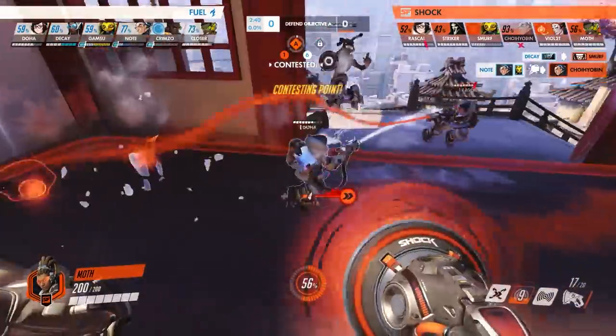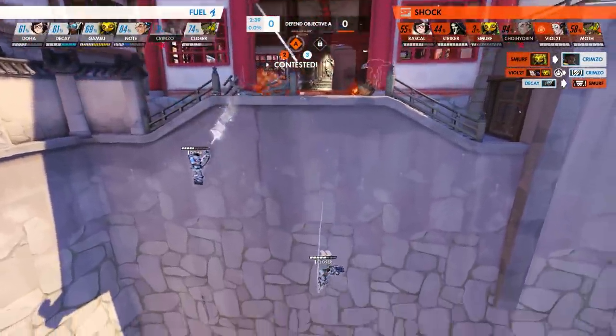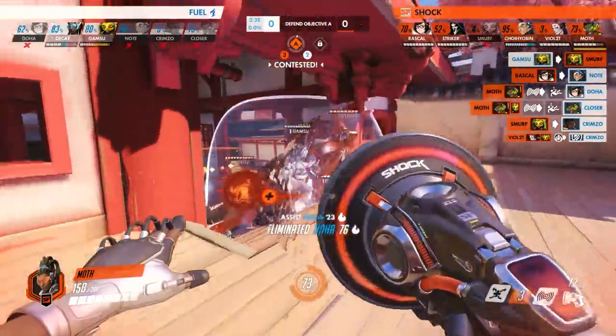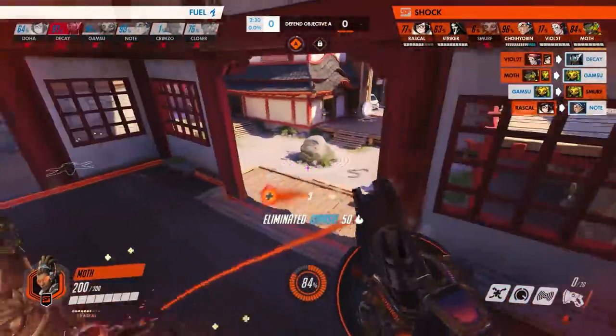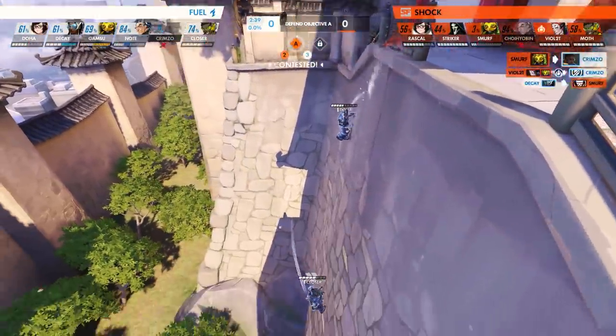Moth wall rides onto Bell and manages to boot both Closer and Doha off, who are trying to deal with Rascal's flanking Mei. The fight is now a 5v3 in favor of the Shock. Needless to say, the remaining Fuel members fall to the Shock and the push has ended. The Shock end up full holding them on first, with that one push being the best attempt they had. Moth is always a treat to watch and this play is no exception.